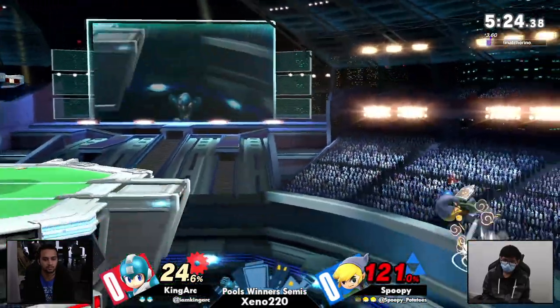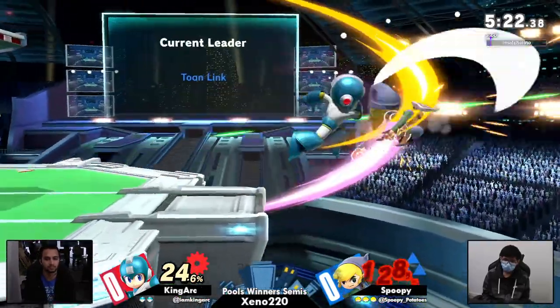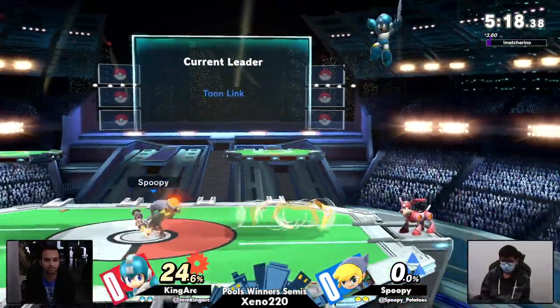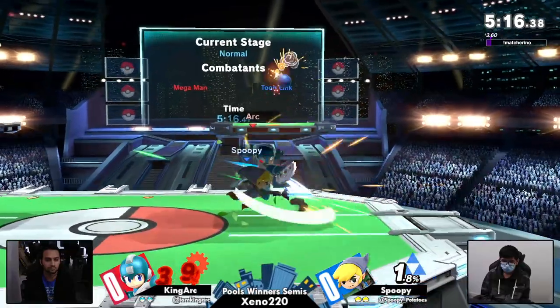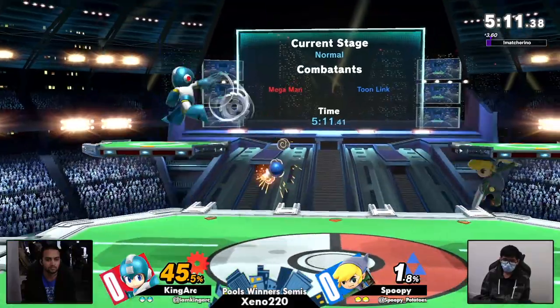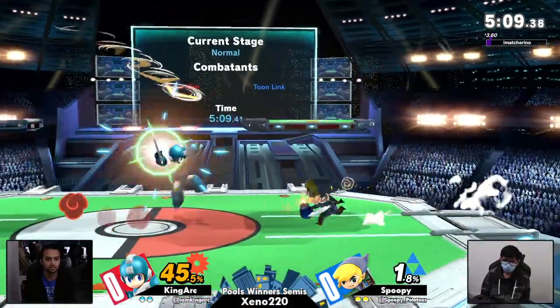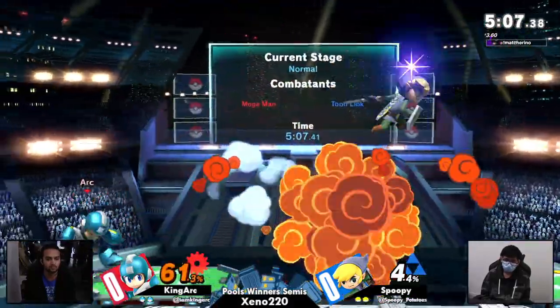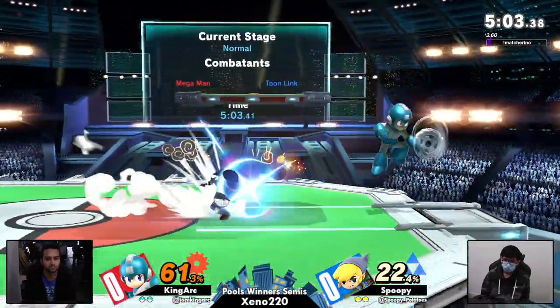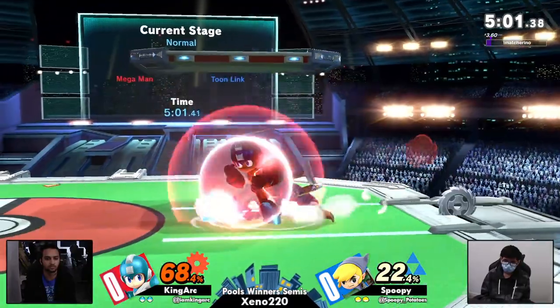This is something where King Arc has to close out the stock as soon as he can. And he heard me — the instant ledge trump into the back air. Mega Man has the first or second fastest back air in the game, if I remember correctly. I'm going to believe that because I can see it very clearly in King Arc's play. It's an incredibly good move.